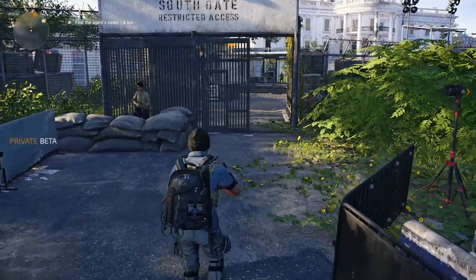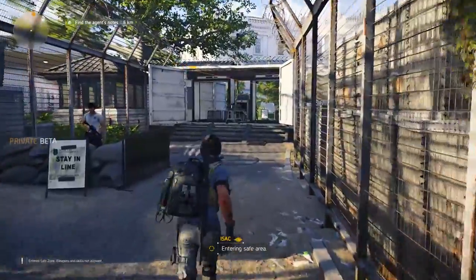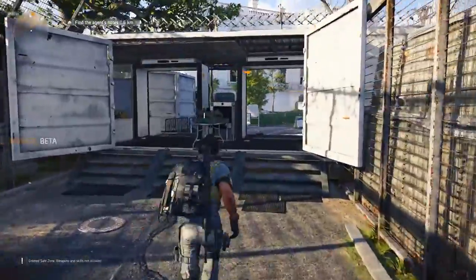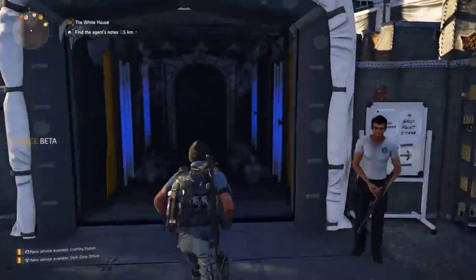Let's start at the southern gate of the White House, our Base of Operations. It's a large complex but I'll show you all that is available at the moment. Let's move through the courtyard to the entrance hall.